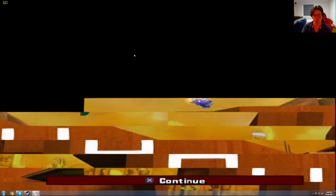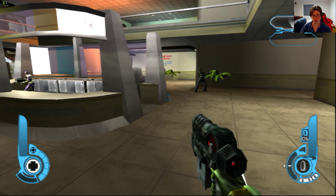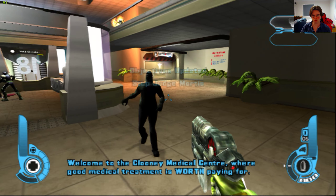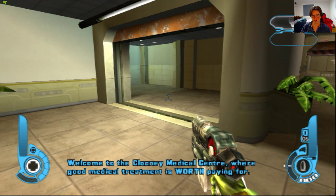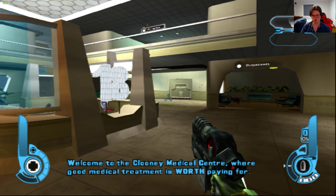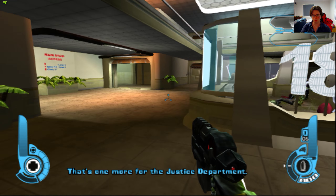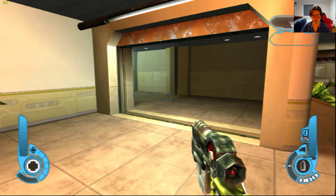So let's have a quick look at this game. As you can see, we're in the mission called Hospital. This is native PS2, and yeah, as you see, the game's got a lot of shimmering on the screen. Quite blurry, unfortunately, but that's what we get for playing at this resolution.